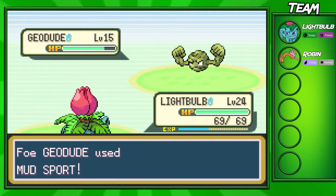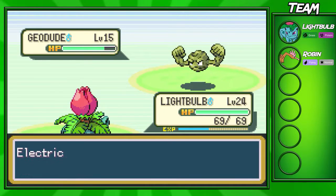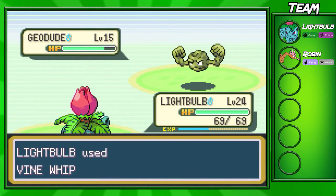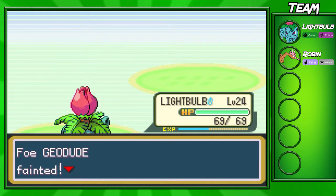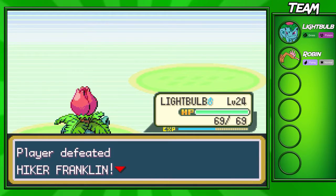If you guys are on Route 25 and you want to catch some Pokémon, there are pretty decent ones you can catch here. Mostly just the usuals you'd find at the start of the game — Rattatas, Caterpies and stuff. But there's a special Pokémon you can catch on Routes 24 and 25: you can catch an Abra, which is a super, super good Psychic type at the start of the game.